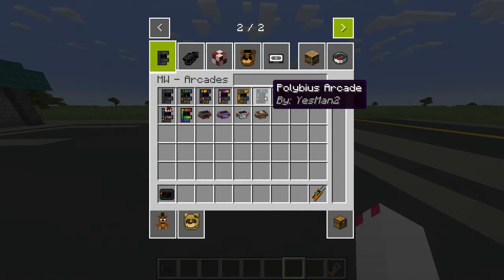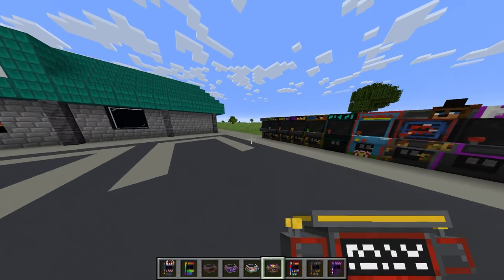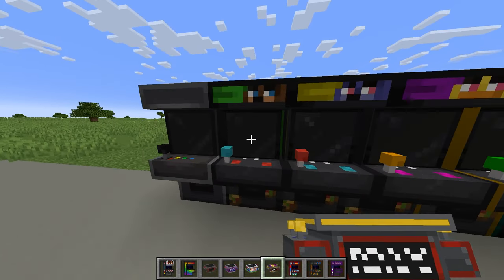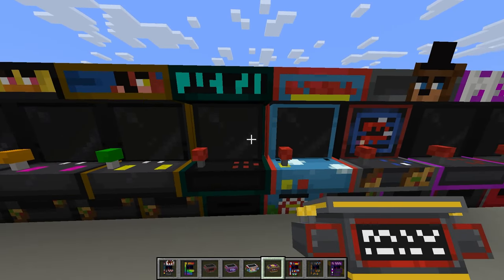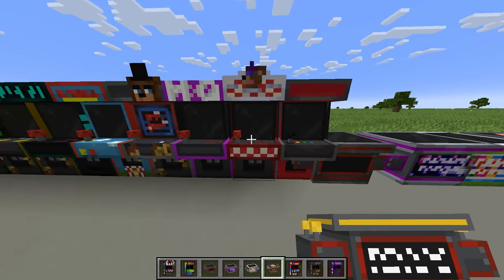I don't think a lot of them actually do anything. Here's all the arcade machines - we got a bunch of them. These are based off the minigames in the original FNAF games. You can tell that's the original game right there. We got Freddy, Bonnie, Chica, Foxy, and Florbius - you know, that ancient forbidden arcade cabinet. The FNAF 3 minigames and some other ones. They don't do anything, sadly, except for this one which we need Faz coins for.